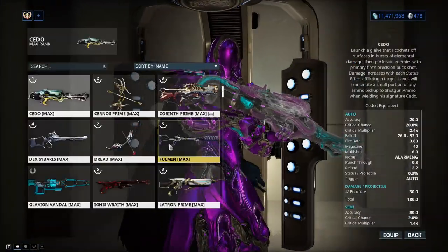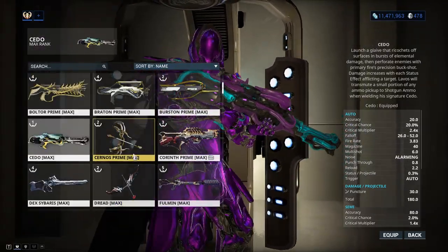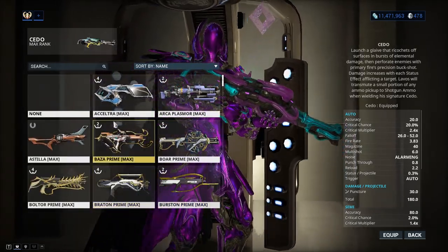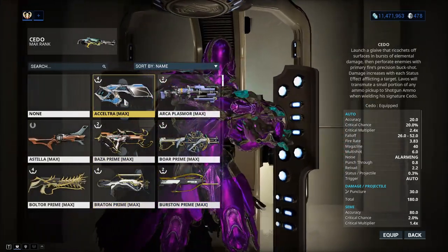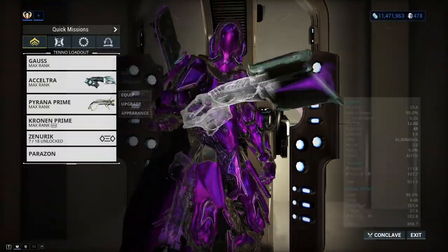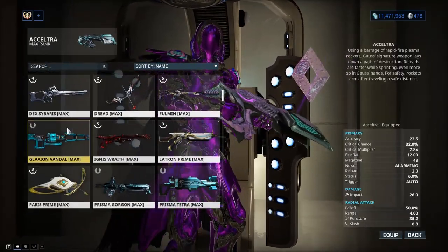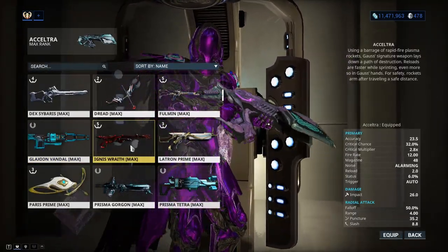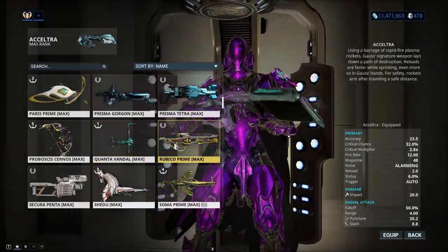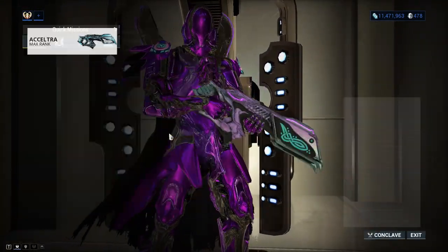Weapons that I would recommend — since Gauss is obtainable pretty early on — include the Khora, which is a good weapon. The Acceltra is pretty good because you can get it alongside him; it's essentially his signature weapon. You can also use any sort of rifle since Redline increases firing speed. He is very good at eidolon hunting because he can increase the fire rate and reload speed of sniper rifles.